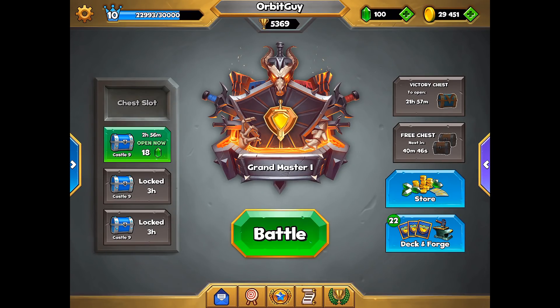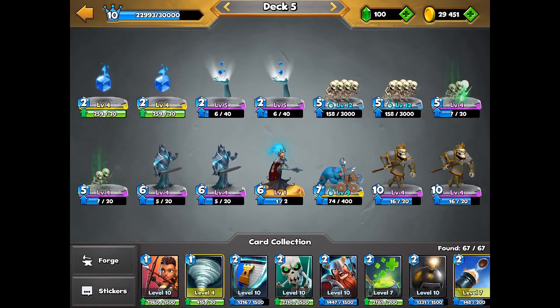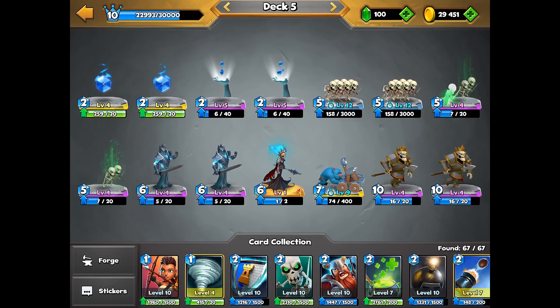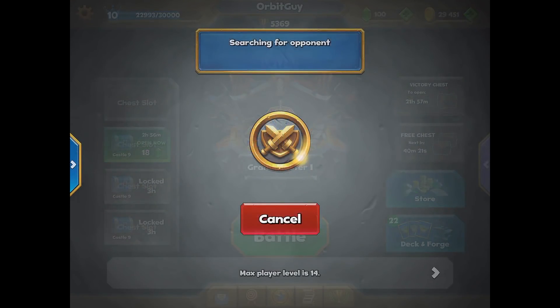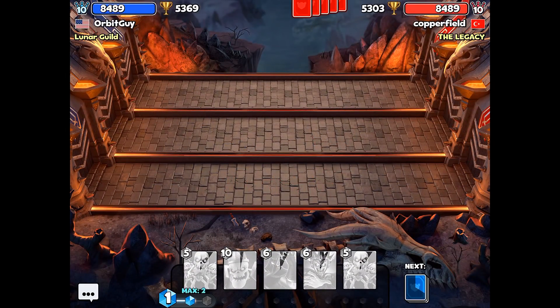Hey guys and welcome back to Castle Crush. Today we are going to be trying to push up to Grandmaster 2 League. Here's the deck we are using with the Skeleton Swarm as well as the Catapult, both boosted. This deck has been working out pretty well — highest trophies ever — so really hard to complain. Let's jump in and see how many wins we can get, and if we can reach 5,400 trophies.